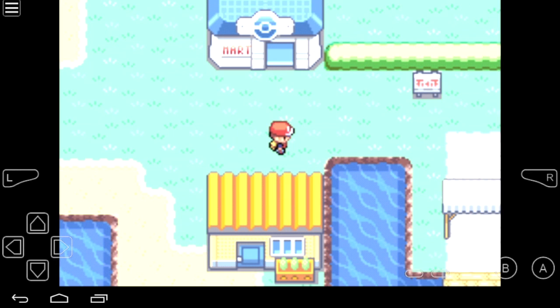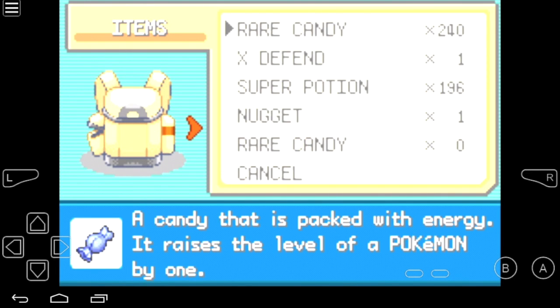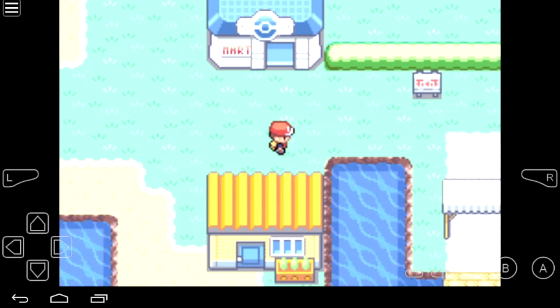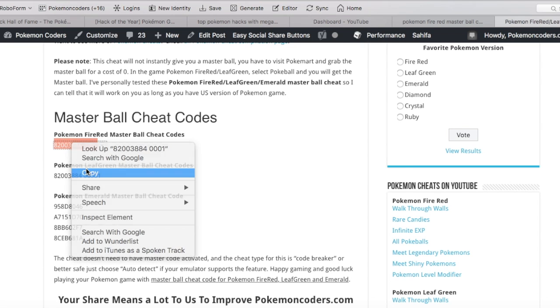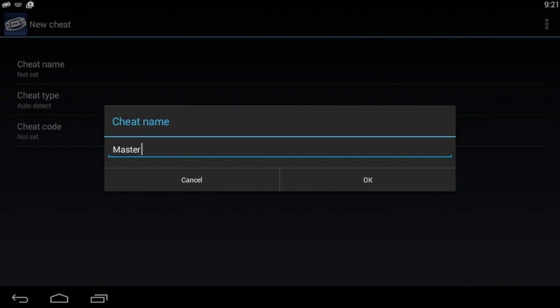Leaf Green or Emerald. To start, I will show you my bag and my Pokeballs — there's none of them. What I'll do now is activate the cheat. I will visit my site and copy the code for the Master Ball, then copy and paste it into My Boy emulator.